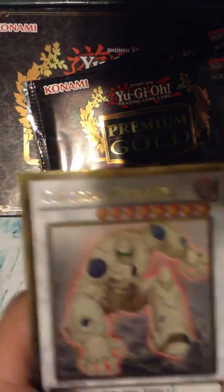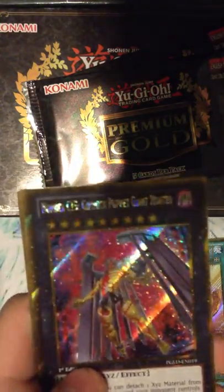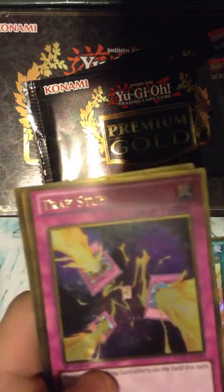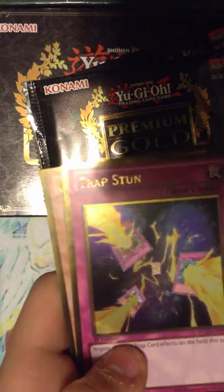Pack number one. So we have the two Gold Secrets, and then the three Normal Gold Rares. It's really cool — we have Clossifighter, Chronopoly City Babylon as our Gold Secret, and number C-15, Gimmick Puppet Giant Hunter — this is for Gimmick Puppet Strings. And there we go, Trap Stun. I needed Trap Stun really badly for my Nordic deck, so I finally got one. Yay! And Crea of Sorcerer. Not bad.